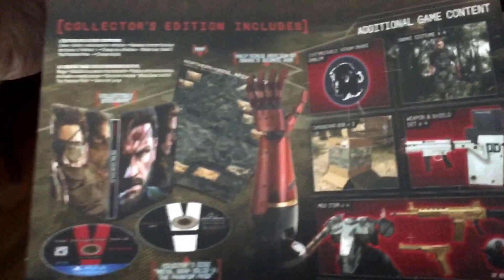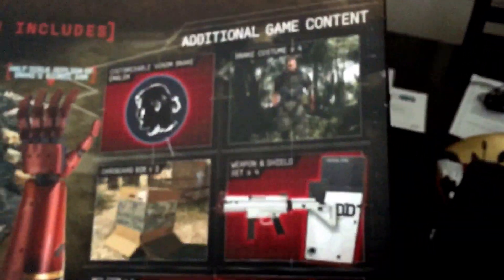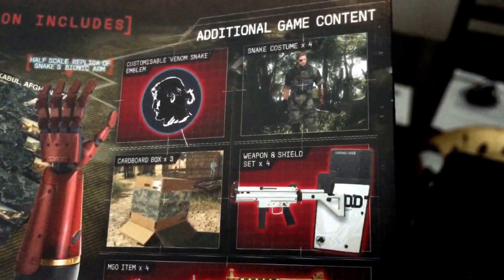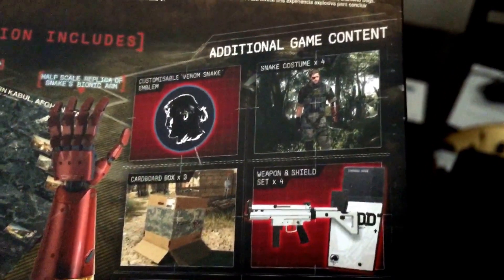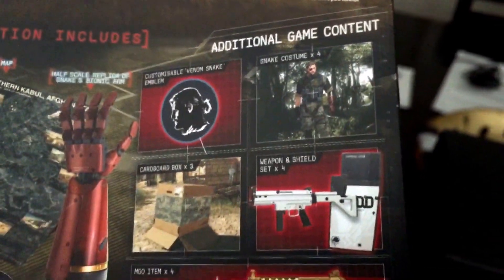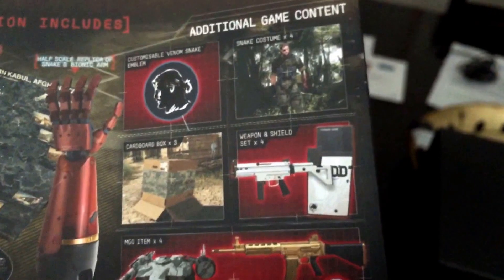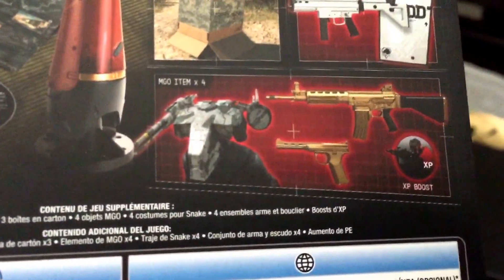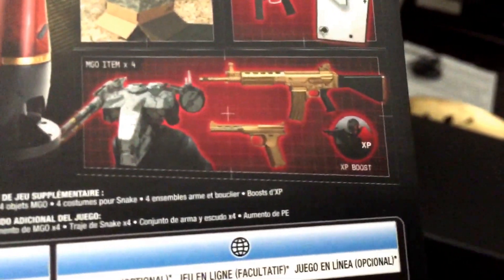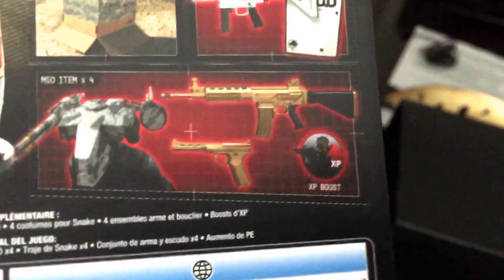It has the Diamond Dog emblem here, so you can basically use it for anything you want. As for the additional content, it includes the snake costume, the customizable Venom Snake emblem, the cardboard box, weapon and shield set, the MGO item and XP boosts, and of course these two golden guns.